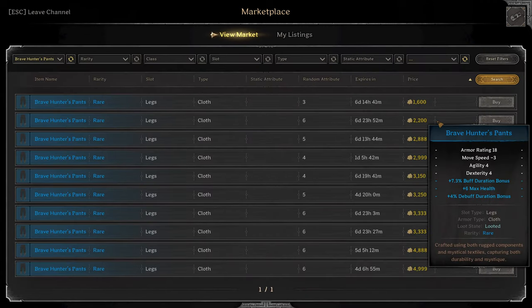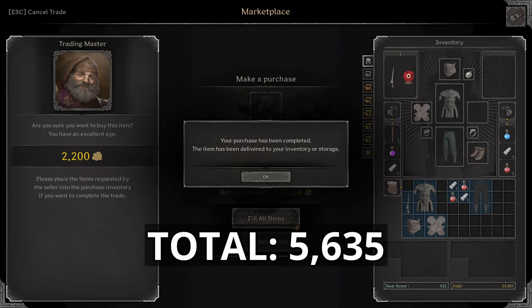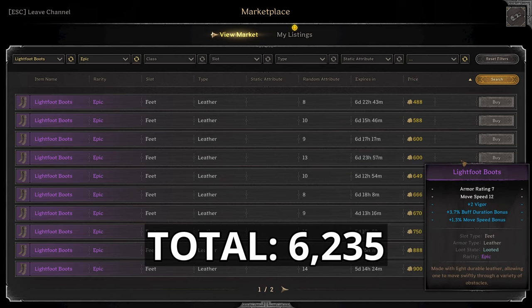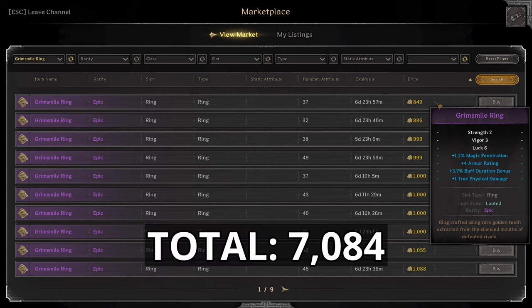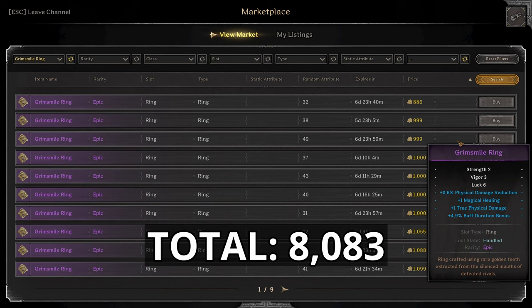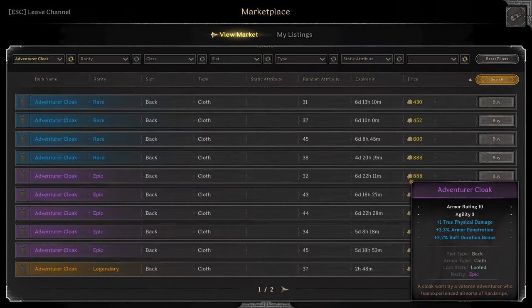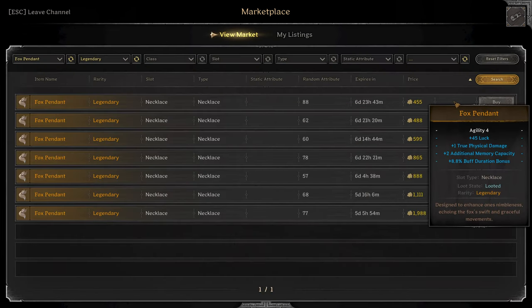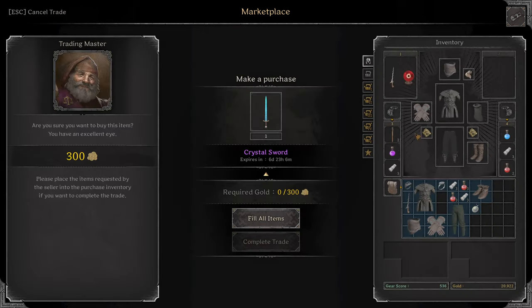The next huge upgrade is the Brave Hunter Pants — 2,200 gold for six Max Health and Buff Duration. For 600 gold, we grab Lightfoots with 1.3 Movement Speed, Buff Duration, and two Vigor. Then Grimmies with Buff Duration and True Phys — pretty cheap, going for 849 and we'll go up to 999 for one with a little Physical Damage Reduction. Then an Adventure Cloak with True Phys, Armor Pen, and Buff Duration for 888 gold. A Fox Pendant with True Phys and Buff Duration for 445 gold.